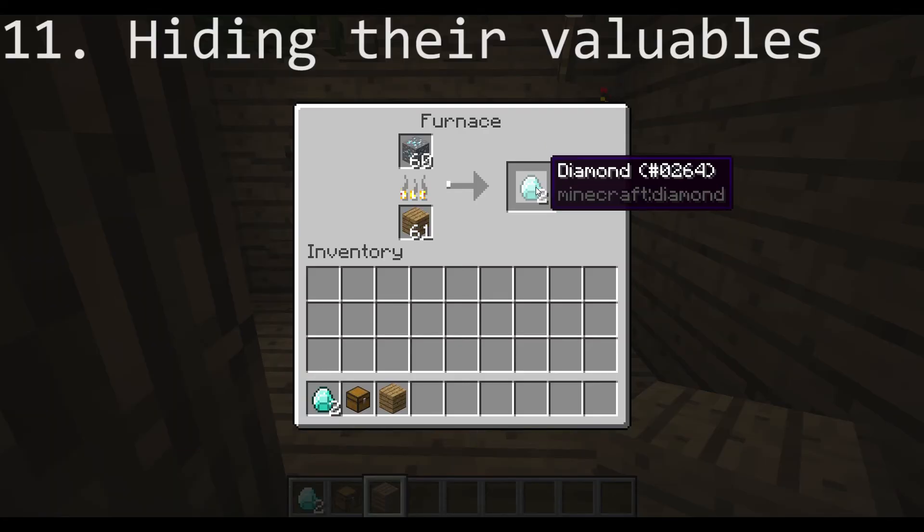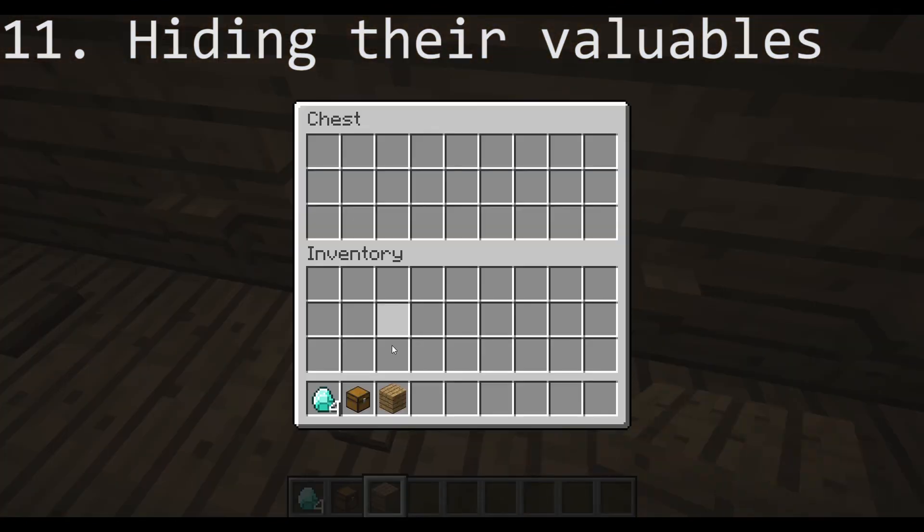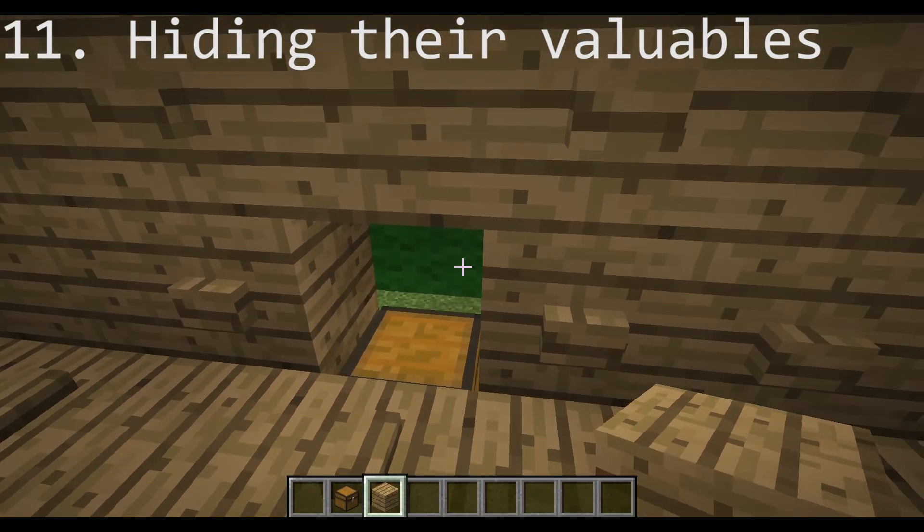Does your friend have a lot of valuables? What you can do is take them and then hide them in a secret chest somewhere.